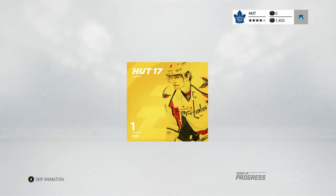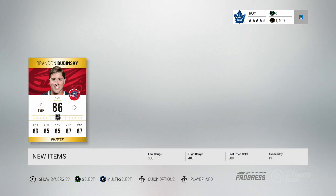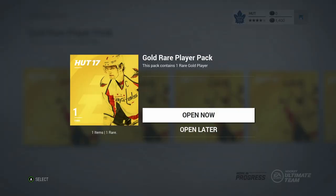Let's go into the third pack here and see if we can pull any of those Team of the Week cards. Brandon Dubinsky — alright, an 86 overall. I should maybe do a count on screen of how many 86 overall players I pull, how many 87 overall players, just kind of list all the overalls.